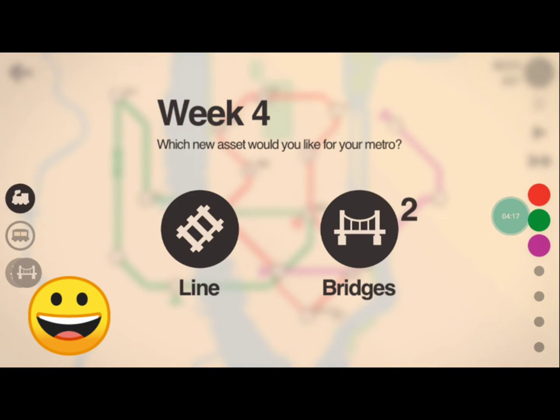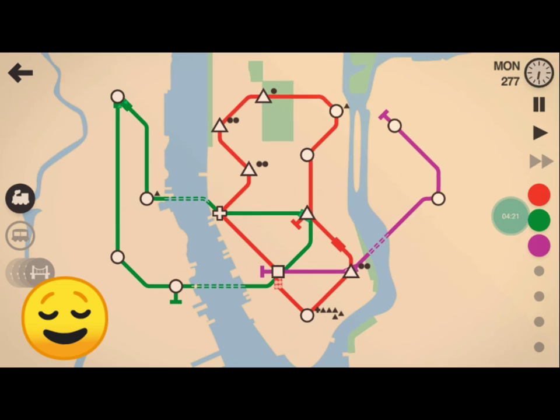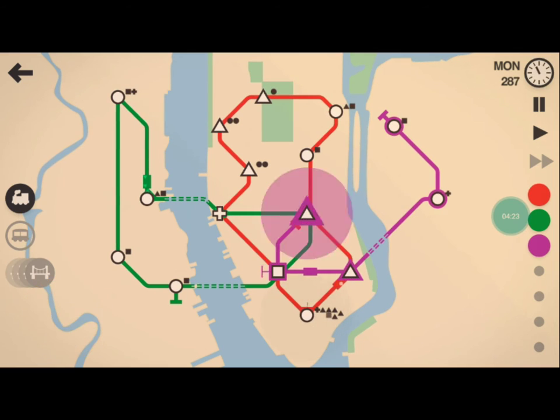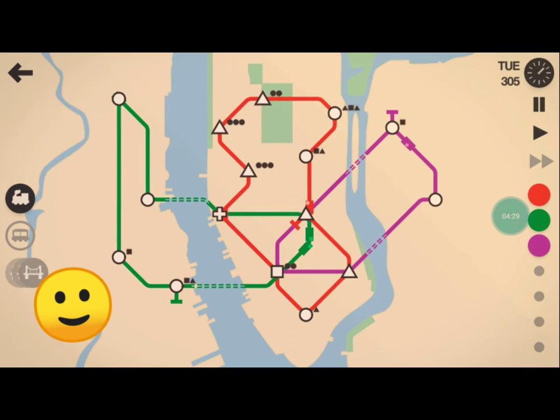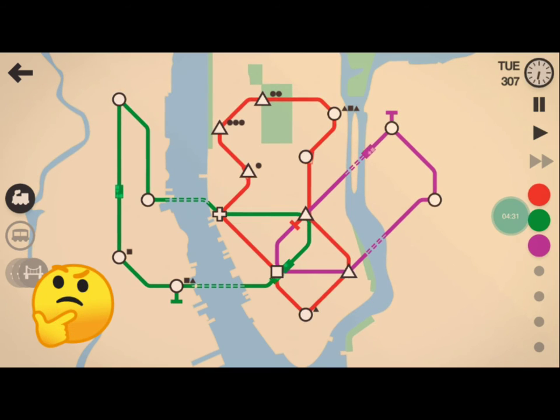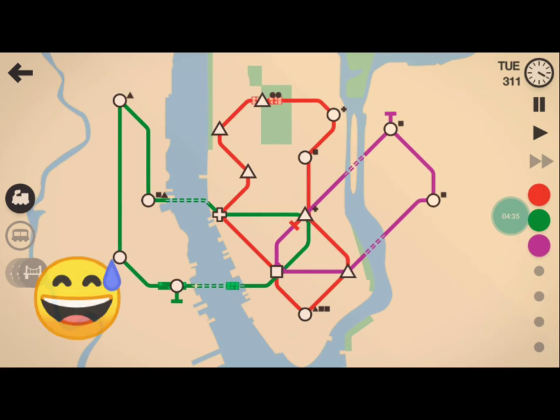Week four. I'm going to go with bridges here. Three loops for three islands — that sounds like it'll work. I'll just make them interconnect a little bit. We'll see how it goes.